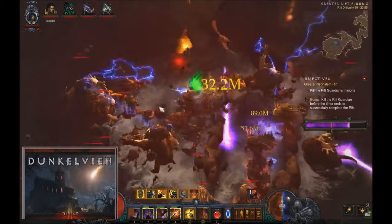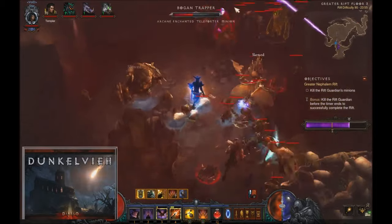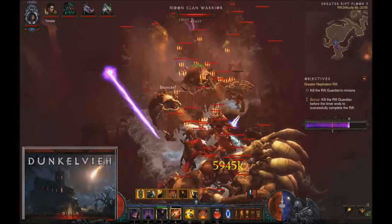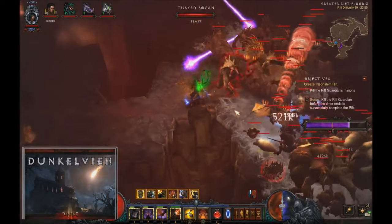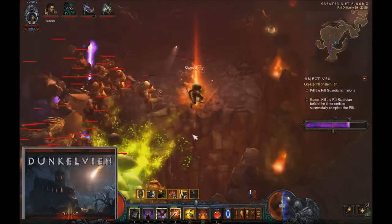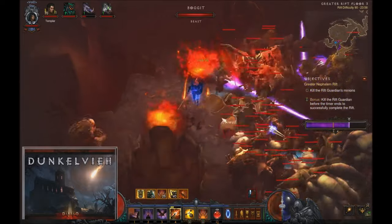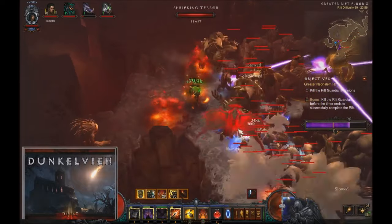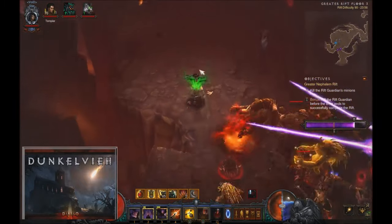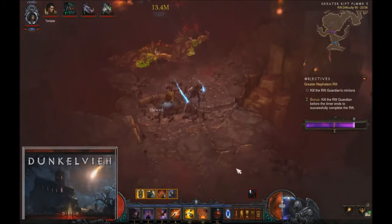The highest clear with this setup is GR97 by a guy with lowish paragon — below 2000 paragon on non-season. It has the same damage potential as the standard Legacy of Nightmares setup with Fan of Knives. I call this Embodiment of Laziness. I have a guide for that as well. If you play Season 7, this might be your best bet to have a say on the leaderboards, because gearing it is extremely easy.